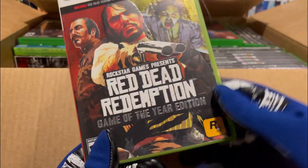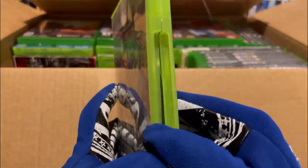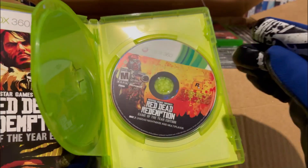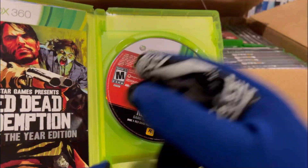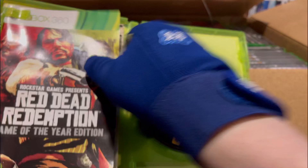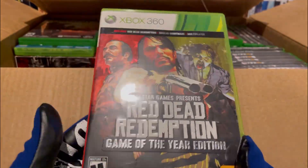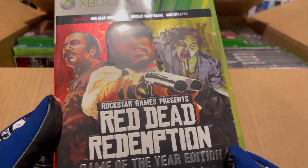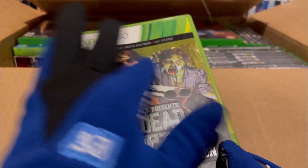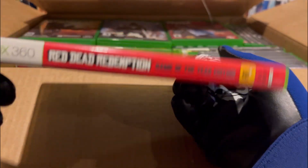And then here we have Red Dead: Game of the Year Edition — pretty sweet. I think this one comes with both the Red Dead and, yep, Undead Nightmare. Pretty cool, and it does seem like it has the map, so that's awesome. Rockstar Games, typically, their open world stuff always has maps with them. And as you can see, the cover here has that nice metallic shiny texture with the rays — you gotta love the attention to detail on that. Pretty good condition.